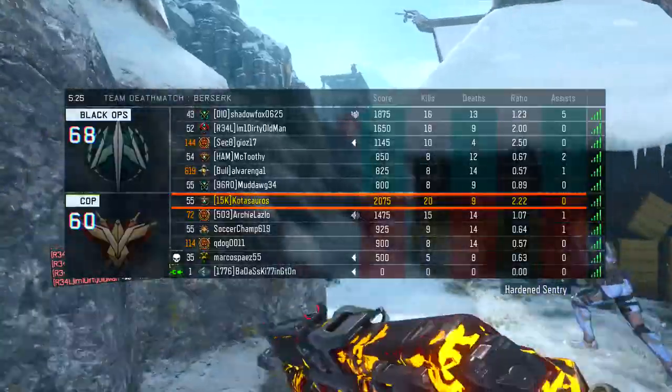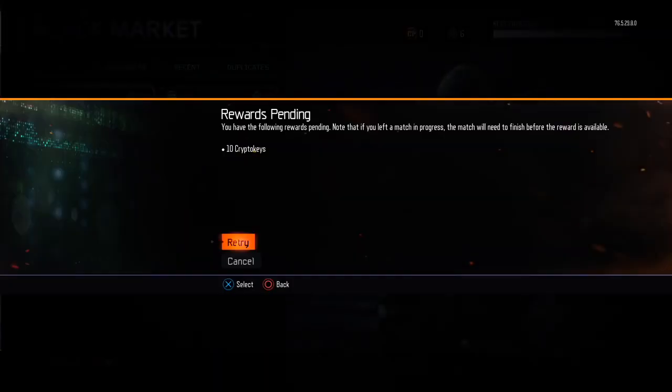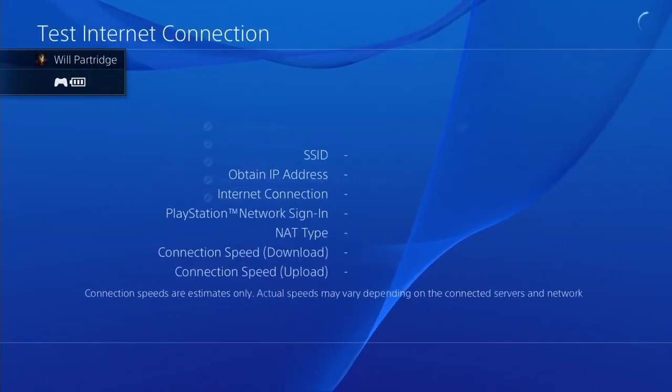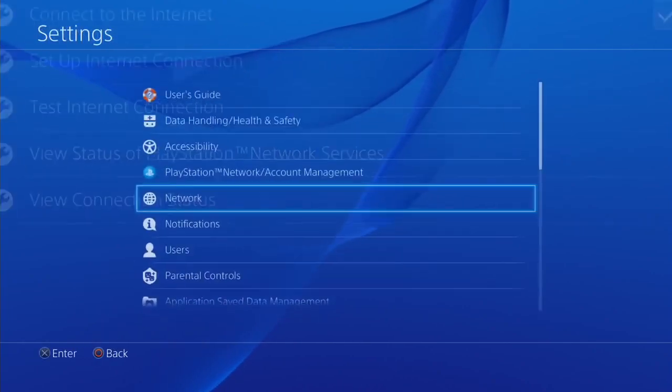Once you guys see that retry screen, after you enter the black market, you're going to follow what I do — do this really quickly. You're going to press retry, go to settings, go to network, and then go to test connection. You're then going to wait until it finishes and then back out.